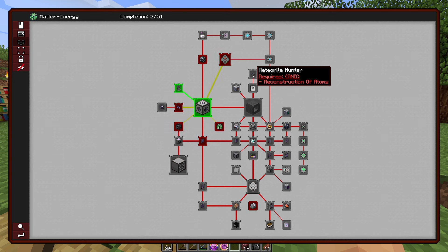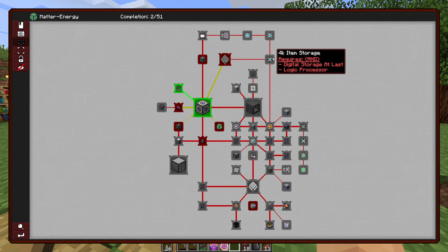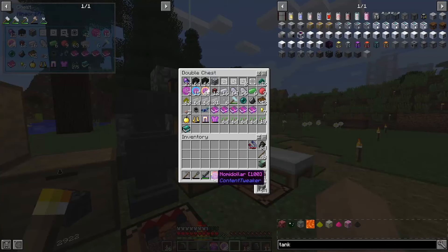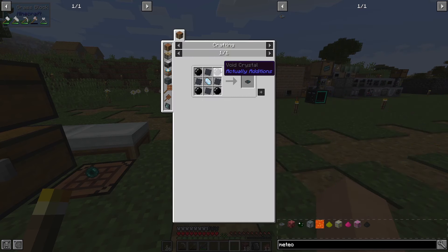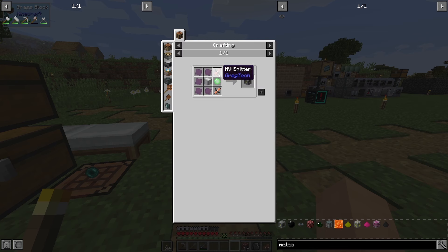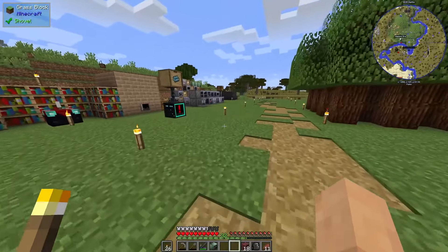I need inscription plates. Meteorite Hunter requires reconstruction of atoms — it's somewhere else, I don't know where though. I'm assuming the meteorite something requires something. It's the void crystals — that's the atomic reconstructor quest. We just need MV; we're not too far off from that. Anyway, the electric blast furnace — let's get to that. The nice thing is it shows you every step along the way how to build it, and you can also turn it.